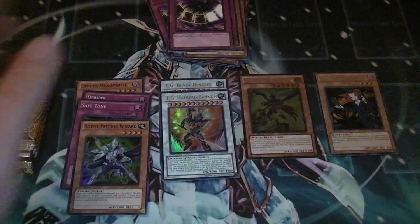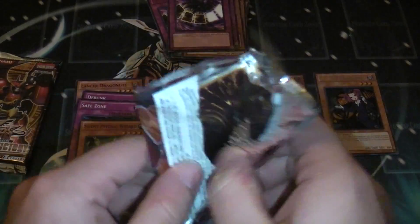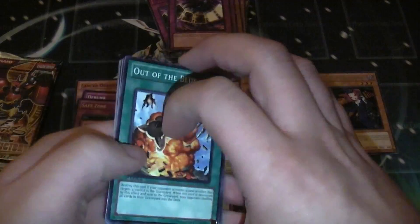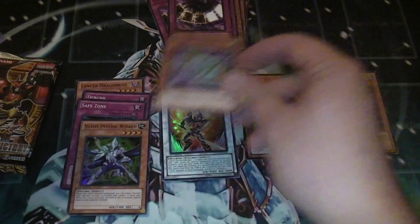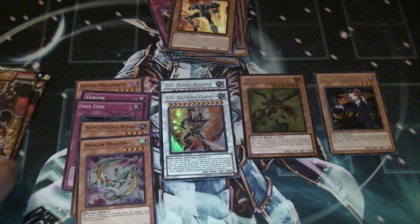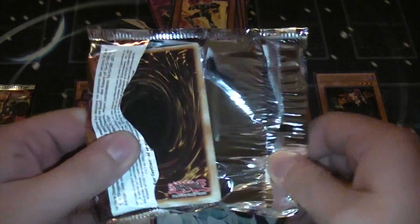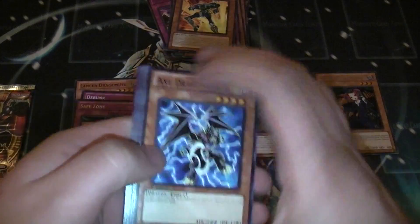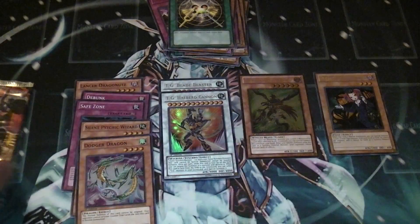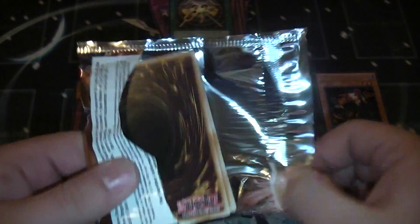So I'm going to do a deck profile on Tengyu Plants, a deck profile on Doppel Junk — my Junk in a re-updated version — and depending on the differences I may do a deck profile on the post-Librarian build of Doppel Junk and Debris. Because I was already testing Librarian, and you can drop Librarian a lot in that deck — usually not very hard to drop it at least twice per turn in most situations and draw like a madman.